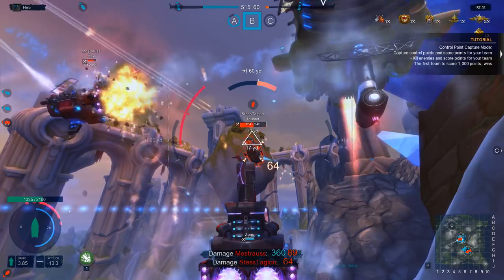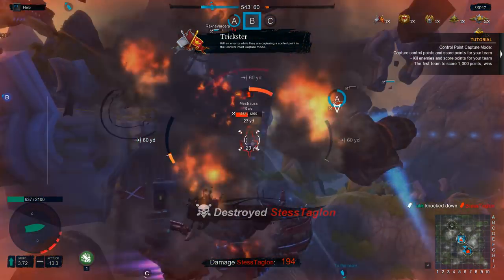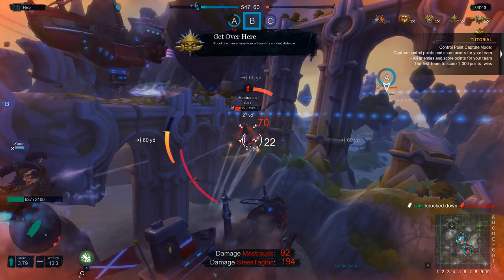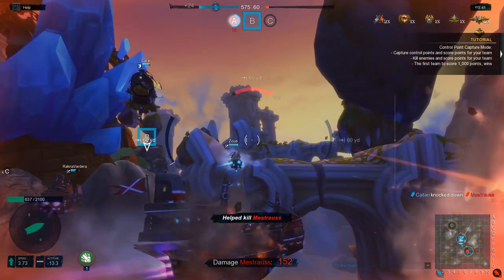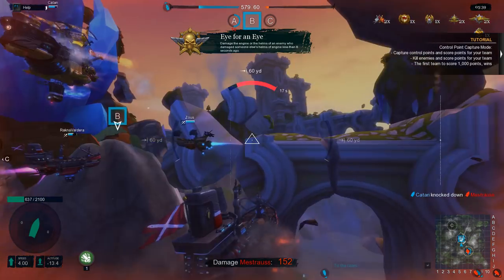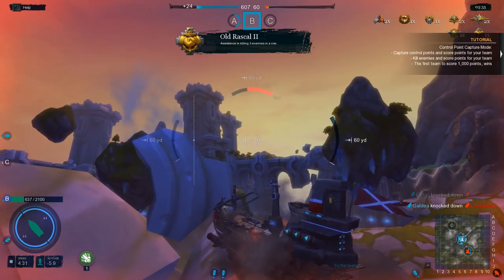We've got problems — this guy is lighting me up. That's what happens with the light ships, man, just getting wrecked. Helped kill them — that's okay by me. We're not getting as many kills this time, but we are doing pretty good in terms of helping out teammates.